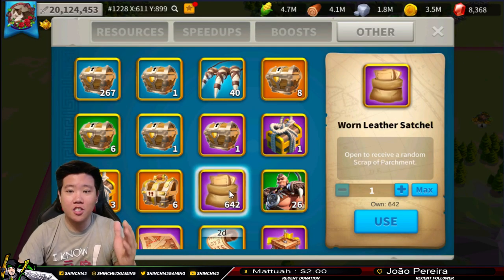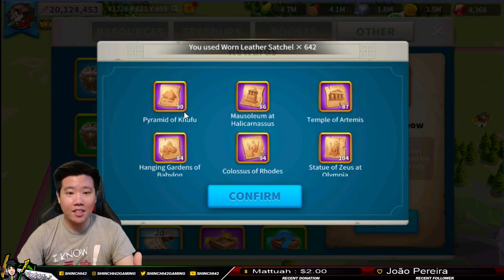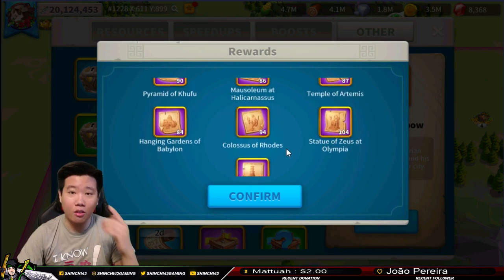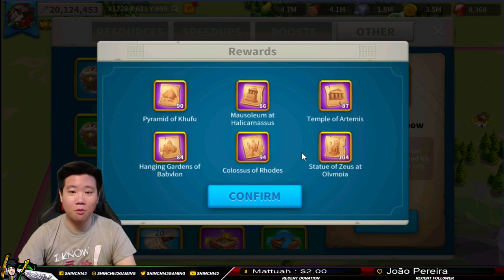Without further ado, let's go ahead and open the Worm Leather Satchels. We're going to open 642 of these. I'm excited - hopefully we'll get a variety of parchments and convert them all into Kingdom Supply Chests. We got 90, 86, 87, 84, 94, 104, and 97. Wow, this is a lot - this is really good. Hopefully this is going to be very beneficial for us.